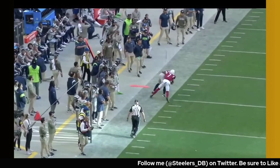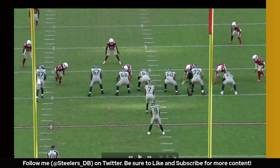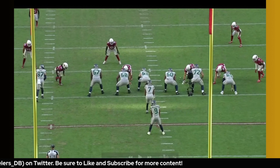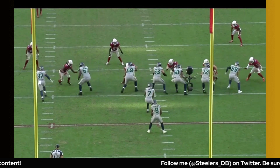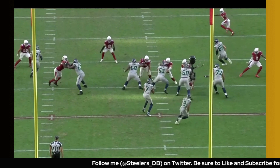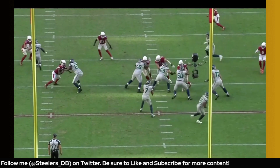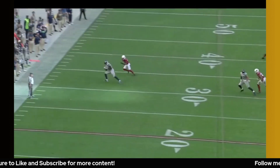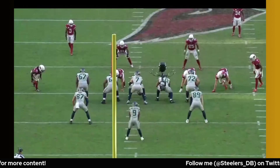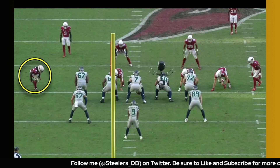Charles Cross is a big jump-set guy — a really good player who is going to be an excellent tackle long-term. Cross is able to get out on Golden using a jump set and immediately establish first contact. Golden doesn't have a ton of length, so you see him sometimes get swallowed up by bigger, longer tackles — which is kind of inevitable with his skill set.